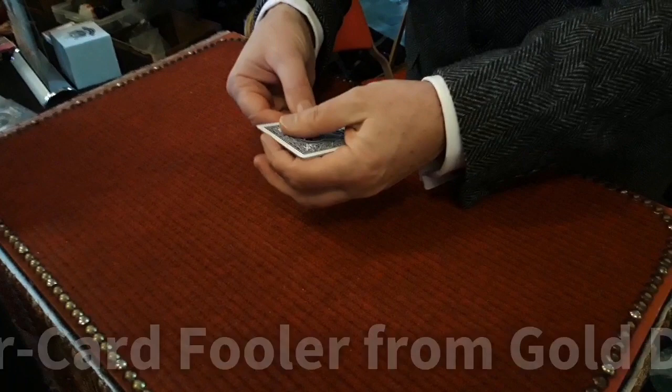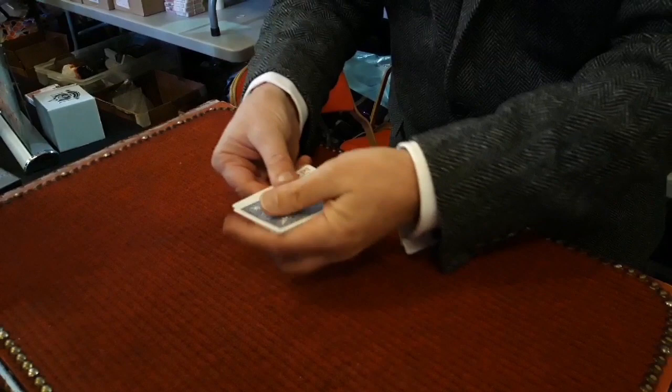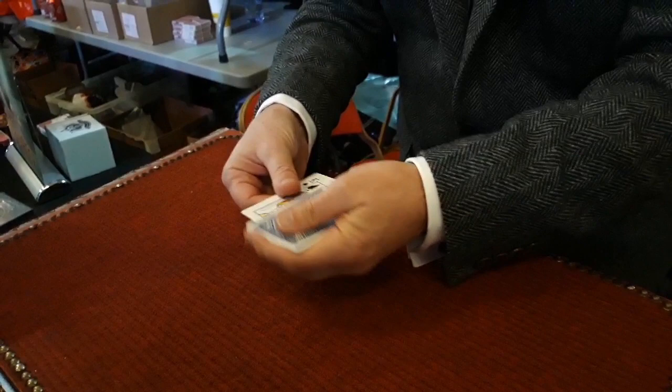Four blue-back kings Bicycle playing cards. Now one by one they're going to turn face up. If I do that the first king has just turned face up. Let me prove it to you. There is the first king. There is now the second king. There is now the third king. And finally there is the last king.